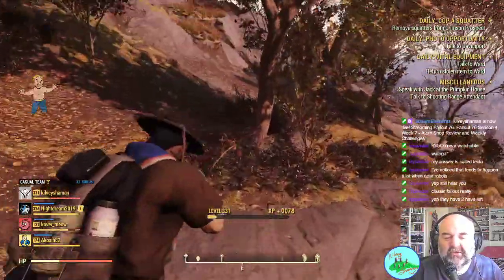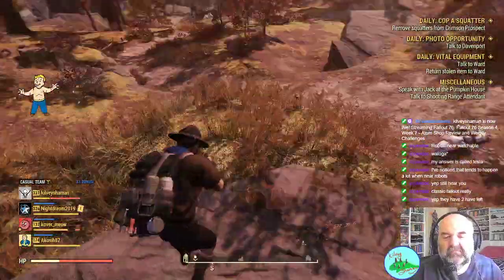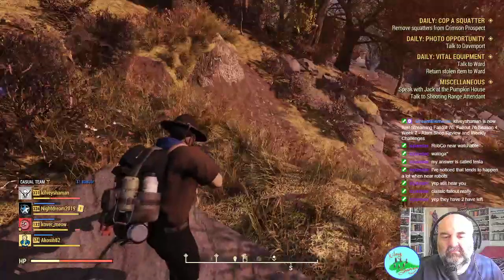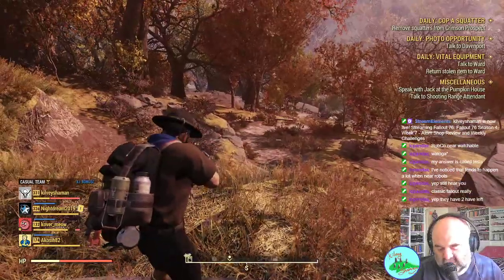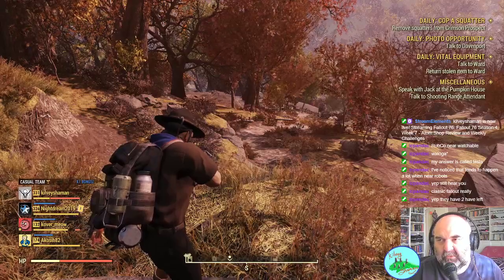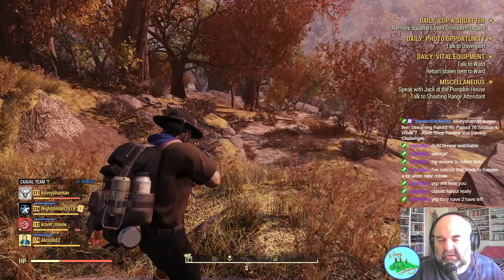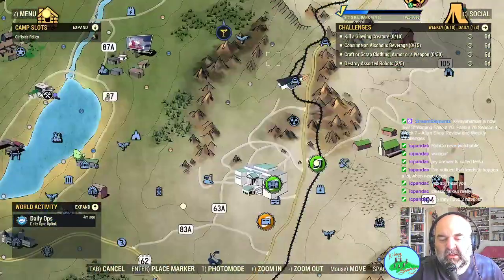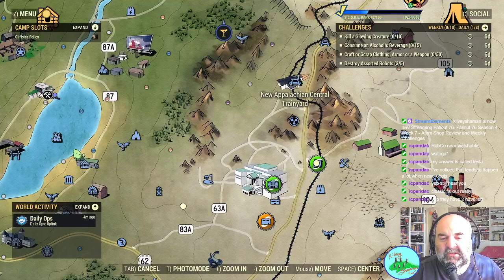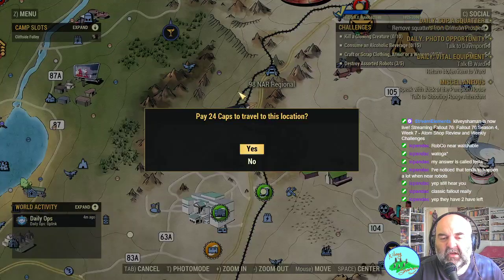I'm terrible at shooting today. So that's another robot done. We want iBots and a Sentry bot. The place that's pretty much always got one if I remember rightly is this place — 98NAR Regional. It's usually well-protected, protecting some of the carriages of the trains.